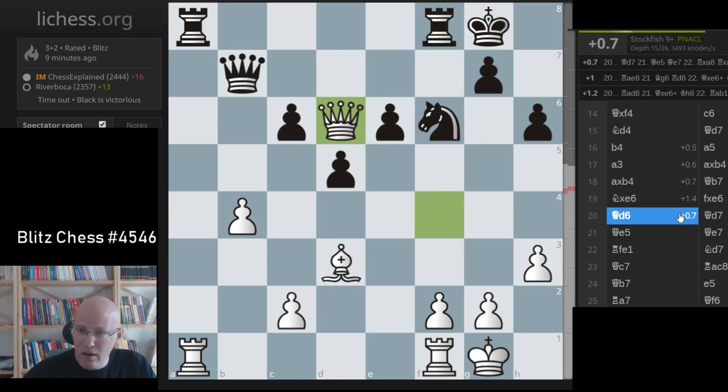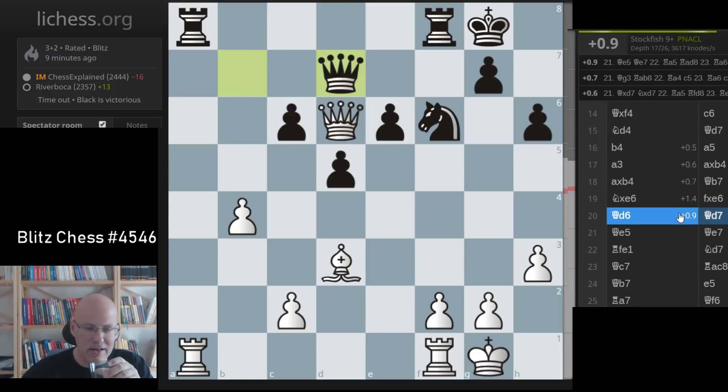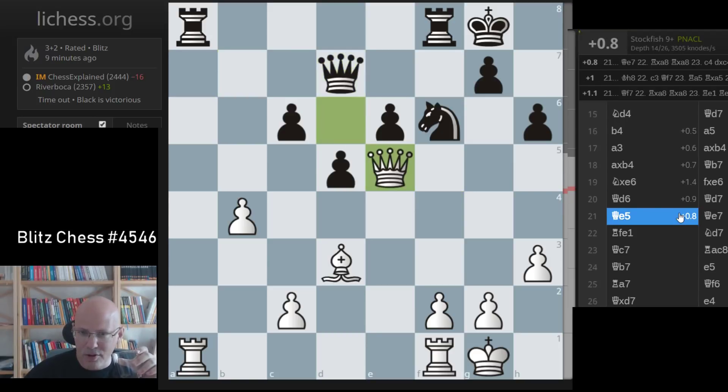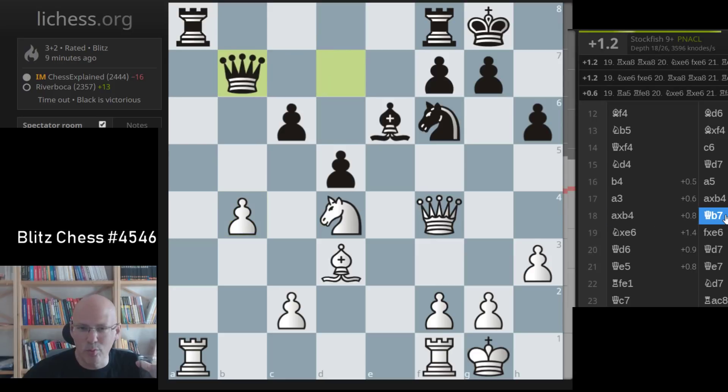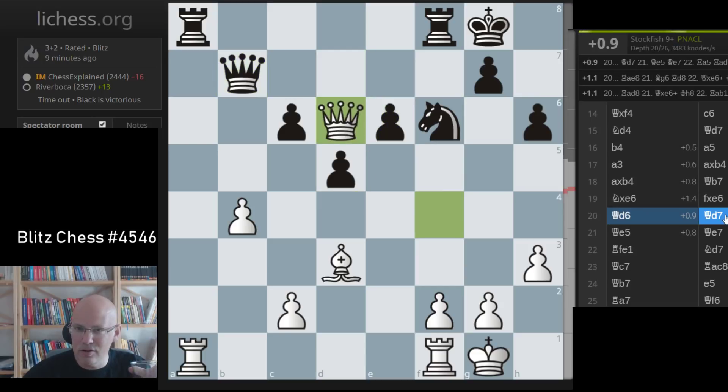I don't want to criticize too much of my opponent's play and get those messages again that I, after losing, keep criticizing black's play. But this is just atrocious. You just don't play Queen b7 and allow the capture on e6, because your structure is a complete wreck after it. And it's just what happened.